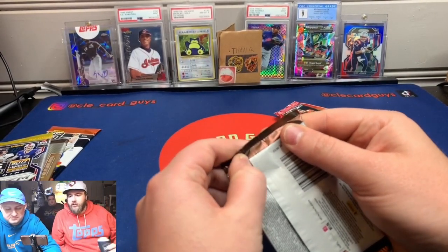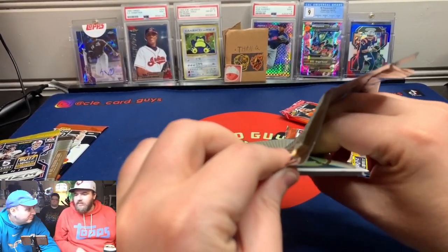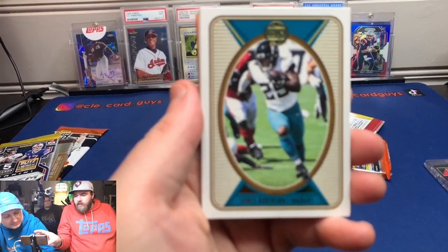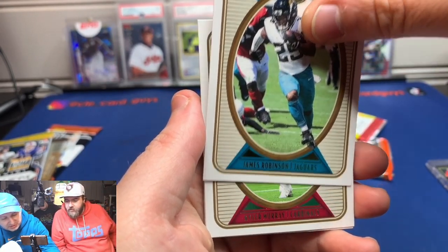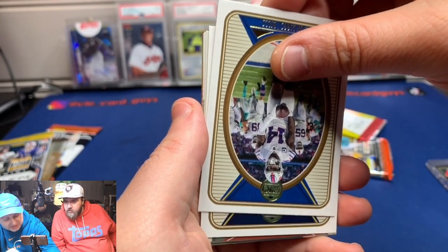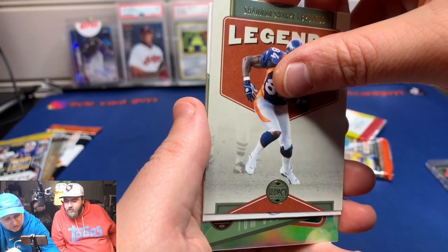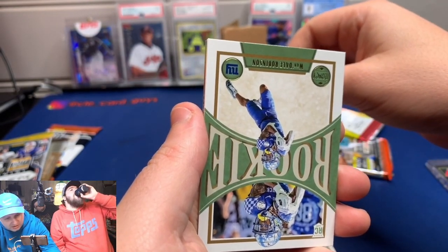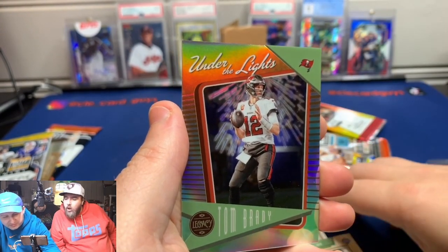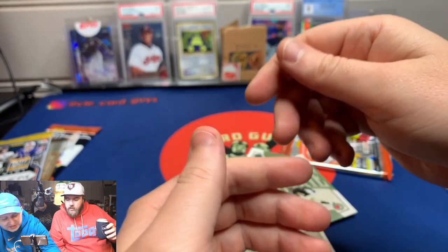Our first time seeing this product! I almost bought a hobby box of Legacy because it's actually semi-affordable. We've never seen these on their own — we've seen the Legacy inserts in Chronicles, but never this product on its own. Sharp looking cards. I like these a lot. Kyler... Diggs... Judon... Shannon Sharp... Wandale Robinson, rookie... Brady — under the lights Brady... David Bell, rookie. It's our first Browns rookie, our finest Boilermaker.